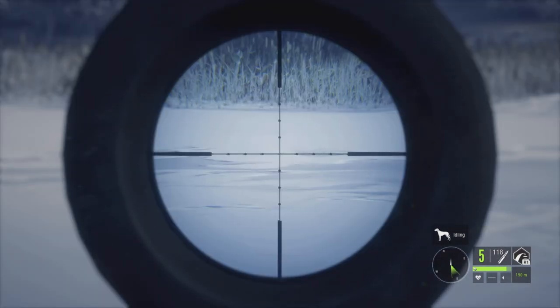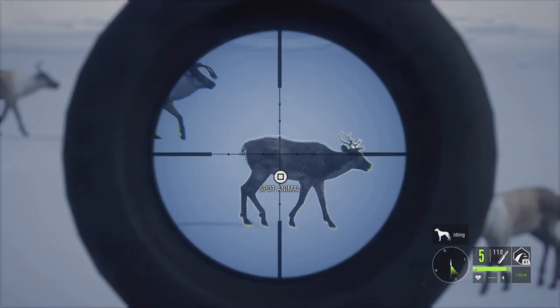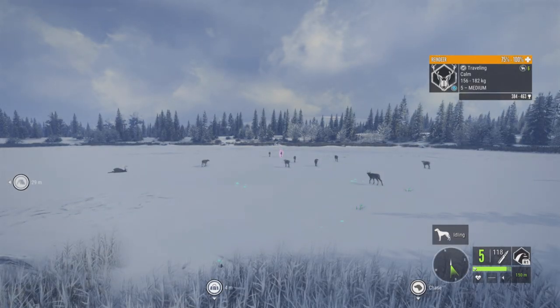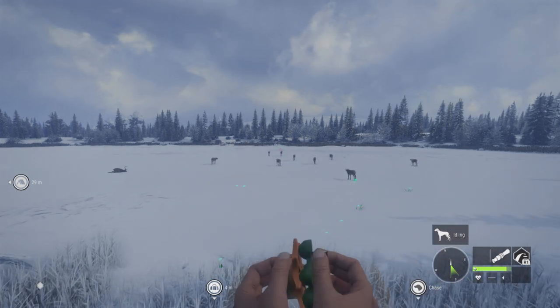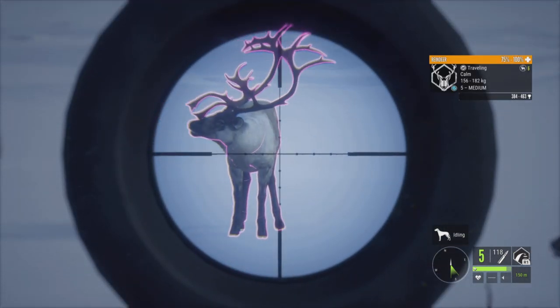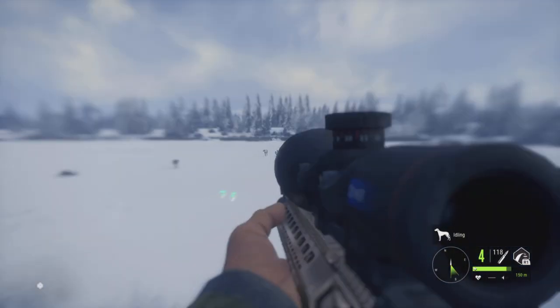Alright guys, right here in front of us we have a level 5 reindeer. I had to try and call them from the other side of the field. Look at that guy — I don't know, he's going to be tight. His rack is real close together, which makes it interesting. But let's see if we can get this shot. And — got him. Awesome. Dropped him with the hard shot.